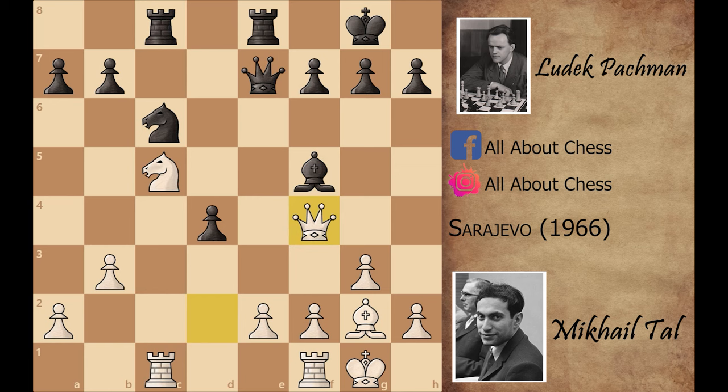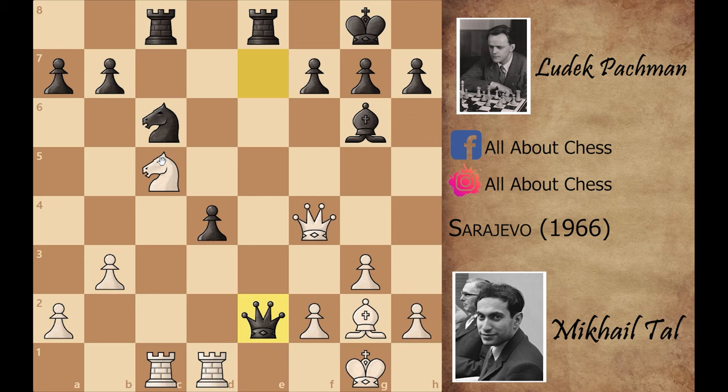Mikhail Tal played queen to f4, attacking the bishop, so bishop goes to g6. Now rook f to d1. Black was thinking about queen captures on e2, but Mikhail Tal can play knight captures on b7, and black cannot play queen captures on a2 because of knight to d6. So black thought that if he plays b6, after the knight moves he can play queen captures on e2.